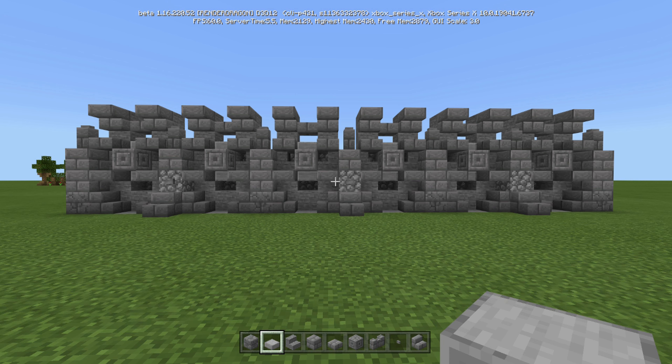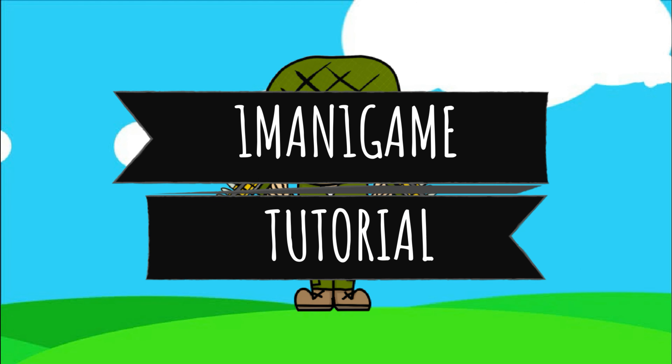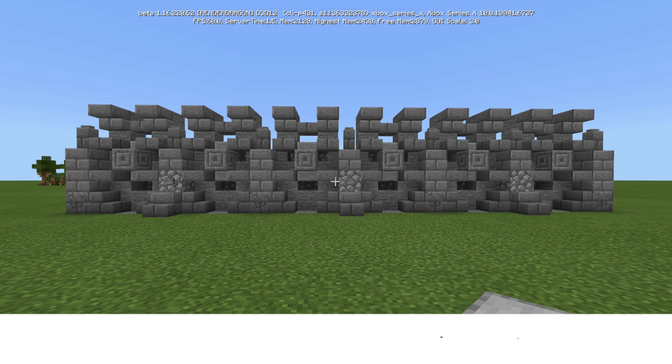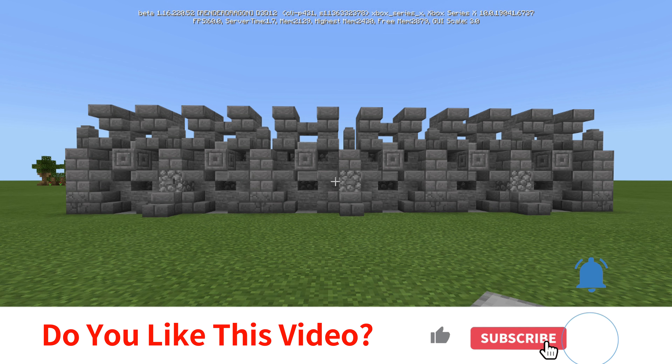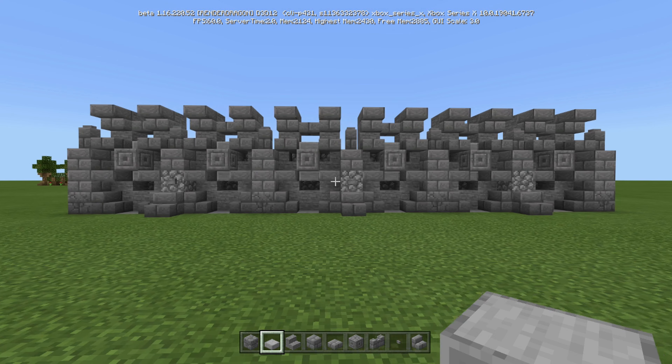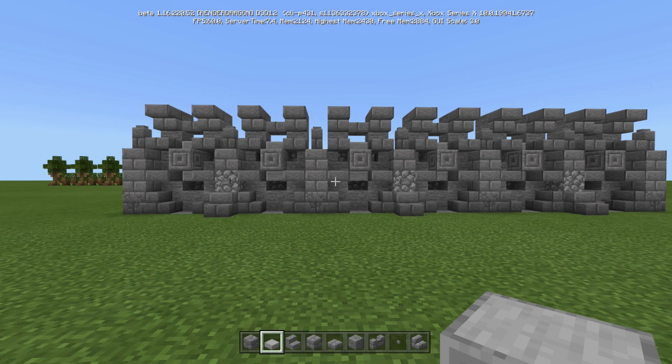I'm going to show you how to build this tattered stone wall. What's going on everybody, this is Captain Obvious, or Cap for short. Welcome back to another Minecraft tutorial. If you like today's video please drop a like, it really helps out the channel a lot. This is just a tattered stone wall — I think it looks really good — and let's just get into what you need and how to build it.